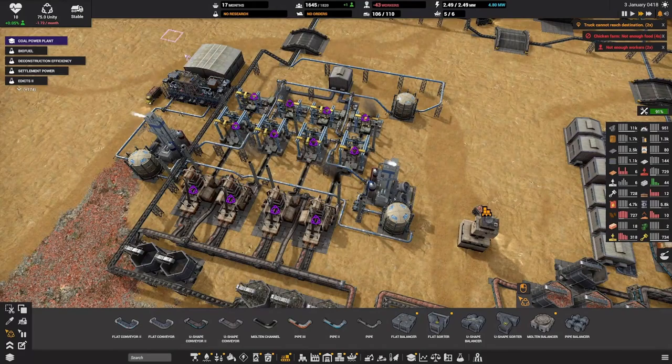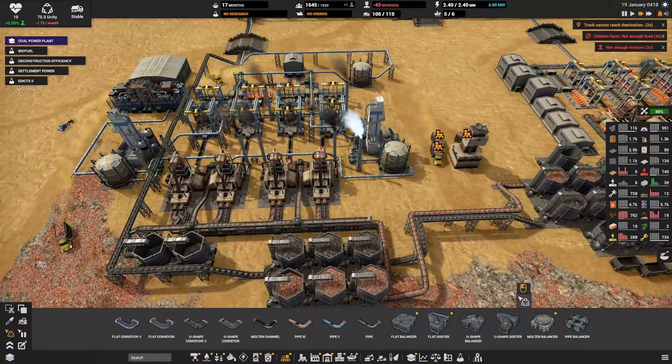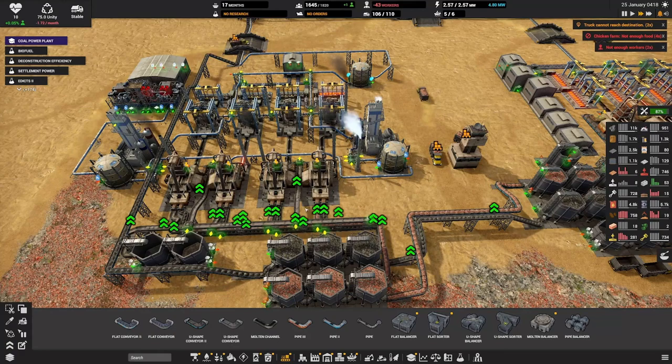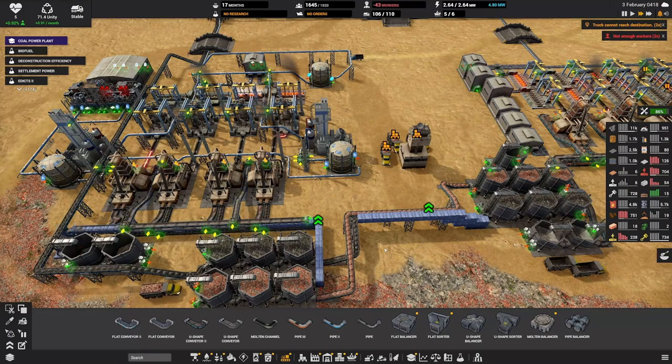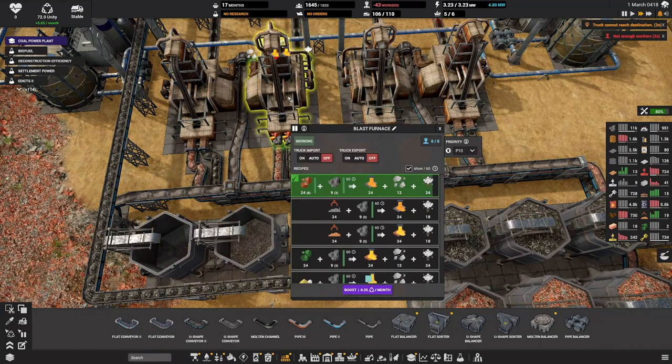I have something boosted that I need to unboost. We should be okay on steel but belts are kind of slow. What if we upgraded these belts to fast belts? Yes - let's use some of our unity. We do have a lot of unity, we're actually positive again. Let's see if that moves our iron a lot faster into these machines.